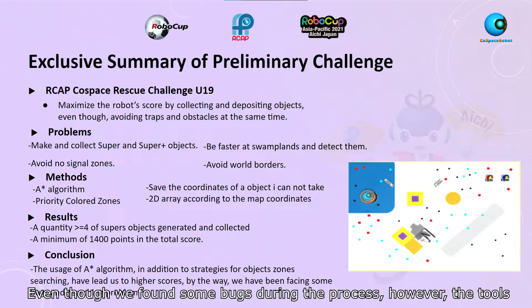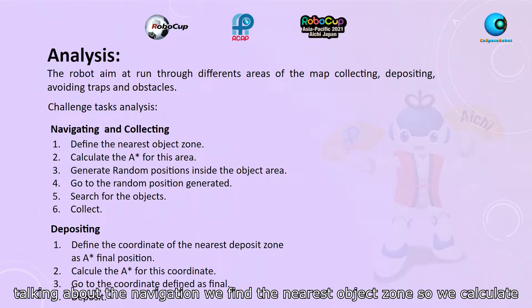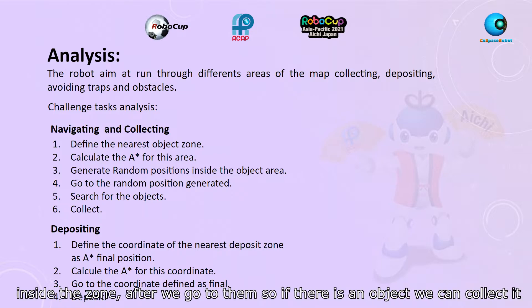Even though we found some bugs during the process, the tools we used led us to high scores. Talking about the navigation, we find the nearest object zone, then we calculate how to arrive there by using A* and generating some random coordinates inside the zone.